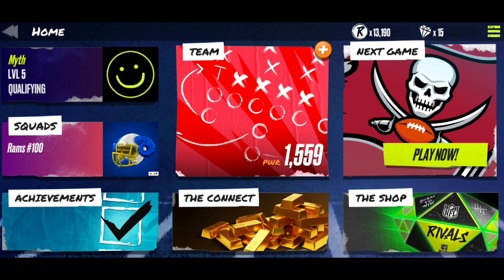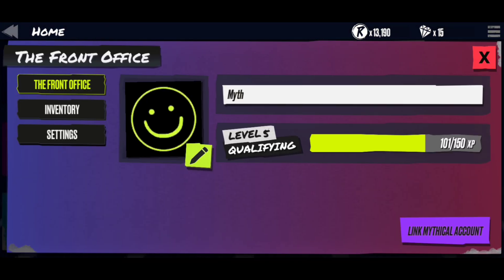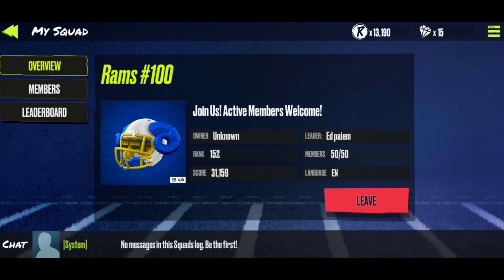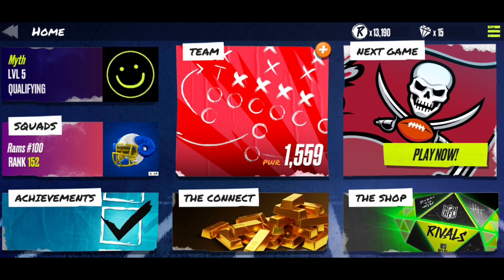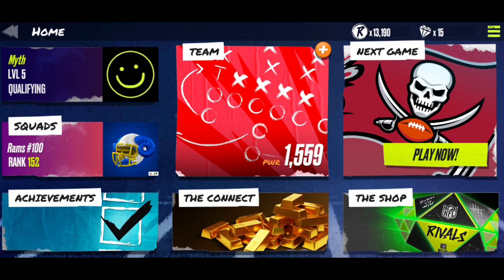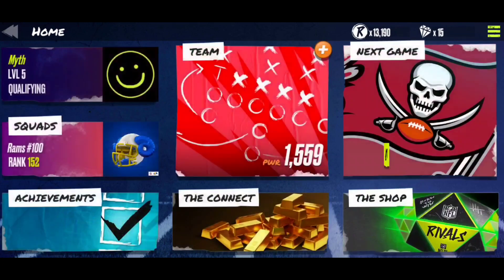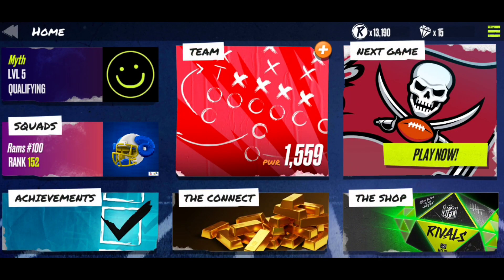The Play Now mode is actually really cool. Starting over on the left side of the UI, you have your main front office with your name, level, logo, inventory, and settings. Then you've got your Squads, which is pretty interesting — I'm still figuring out how it works, but you join a squad with people and there are rewards. I think you have to play through it to get rewards. Then your Achievements, which you get by playing through the game — campaign seasons, ultimate team, or any of the events. The Connect feature I believe is tied to your Squads, as it uses a gold currency that connects to the squad system. It's still day one and I'm still getting used to all of this.